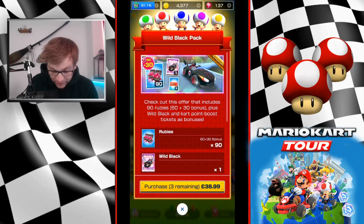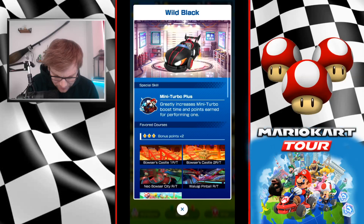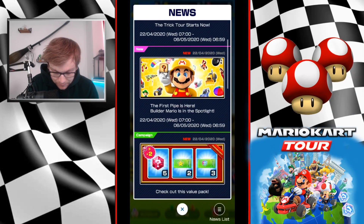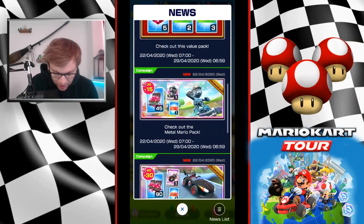Loving the variant on the P-Wing — I think it's Wild Black, which looks awesome. Two of my favorite colors together, Mini Turbo Plus as well, covers five trick levels. Not great for a high end but still pretty good, and we have Metal Mario as a pack.